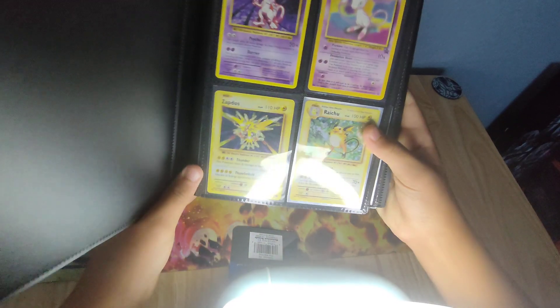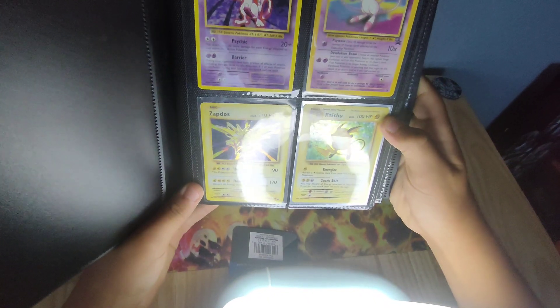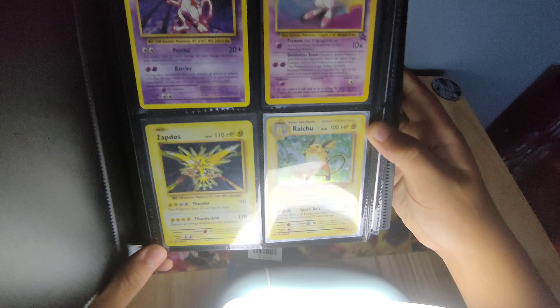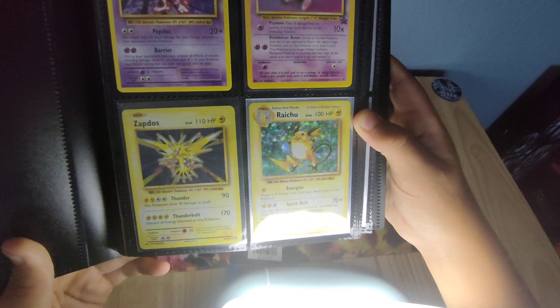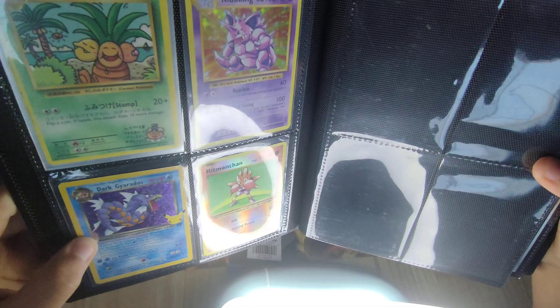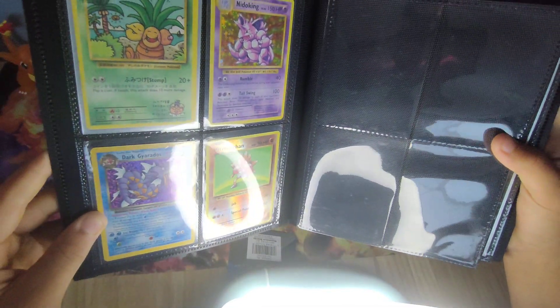First pick, we got some X and Y cards. We have Mewtwo, Mew, Zapdos — which is one of the best holofoils in my opinion — Pikachu from X and Y, an Exeggutor from Sun and Moon, Nidoking from X and Y, Delcatty's 25th anniversary, and Hitmonchan X and Y.